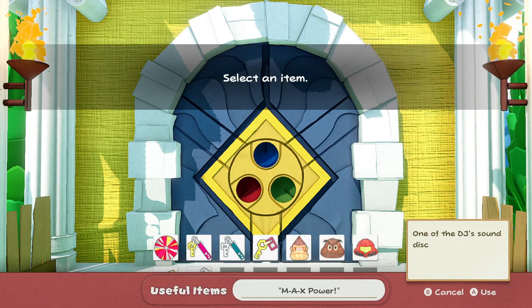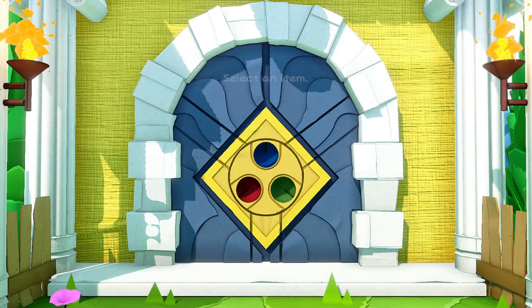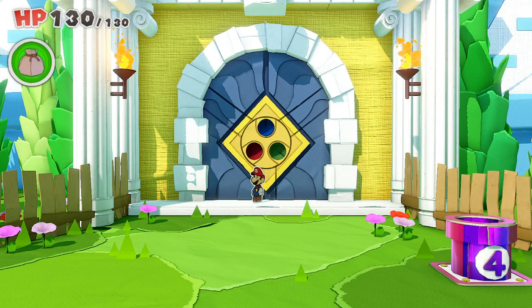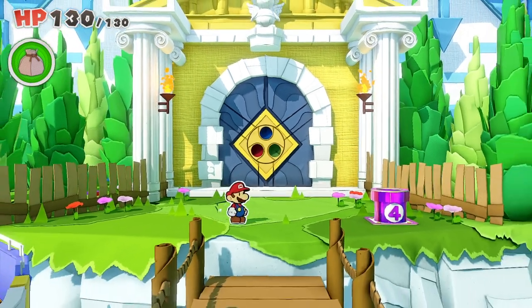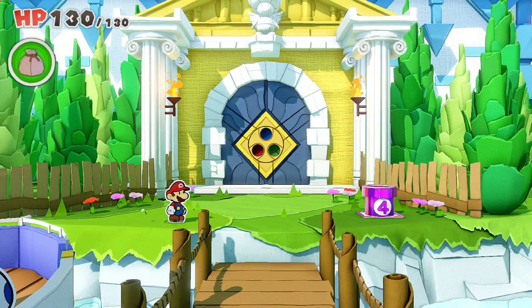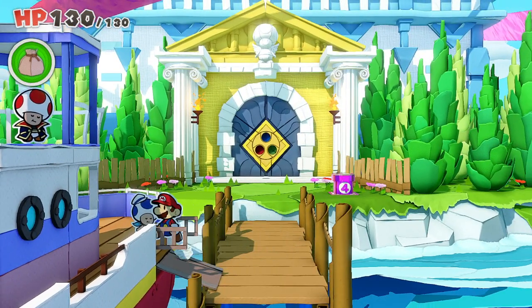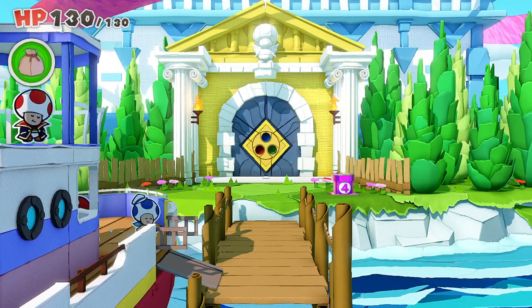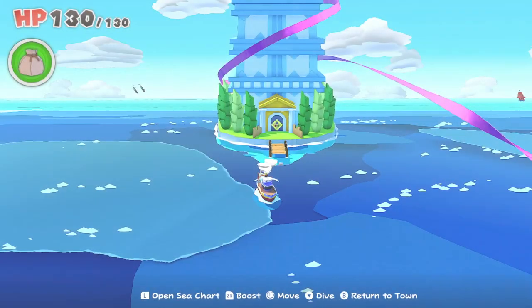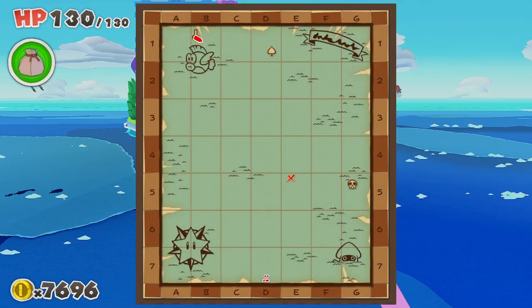To get these three orbs and unlock the door, you need to get to Diamond Island. Pretty much everything you do from this point onwards is designed to get those orbs. The first thing you need to do is stumble across at least one of the other islands. There are four islands in a Diamond Formation, and the first one I found was Club Island, which you can see on the map at D1.